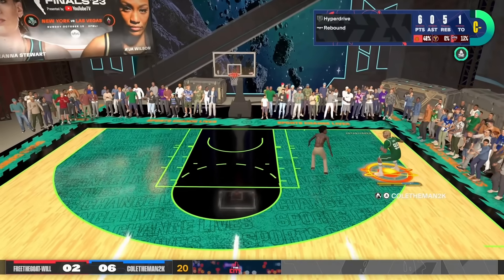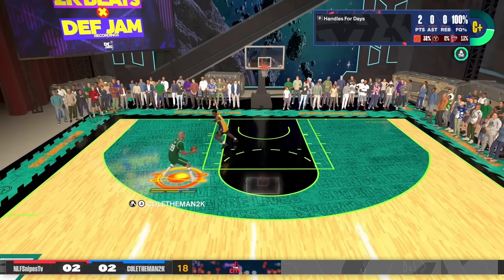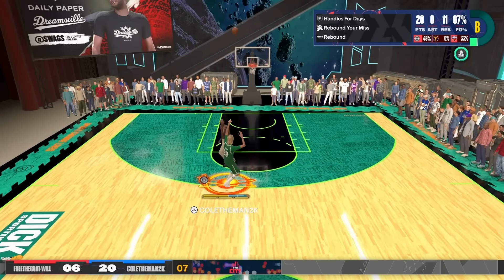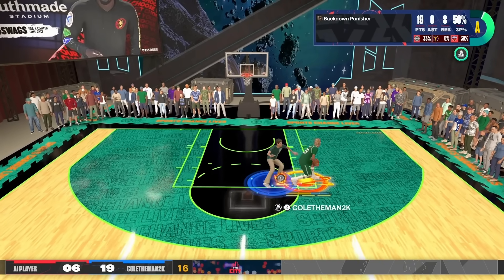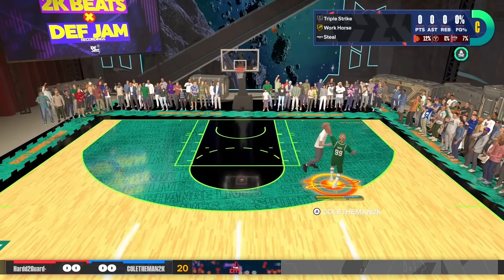Once you shoot a lot of mid-range shots and dunk the ball over and over again, you unlock Sharp Takeover — it's over. I can literally shoot from Limitless Range on this build even without Limitless Range on bronze. This build is perfect if you like to play smart. I don't three-hunt — I'm 6'9, I don't move as fast as a little guard, so I get open and I get buckets.